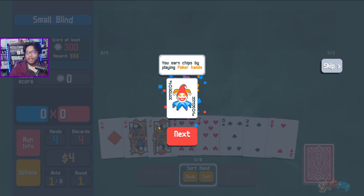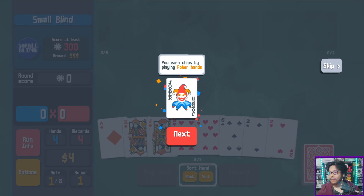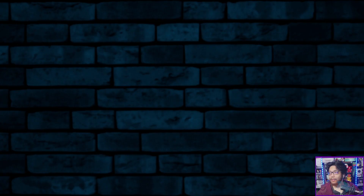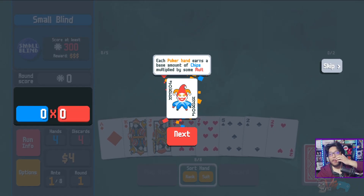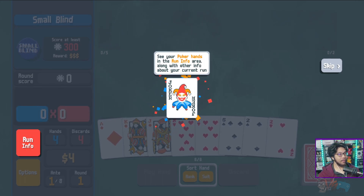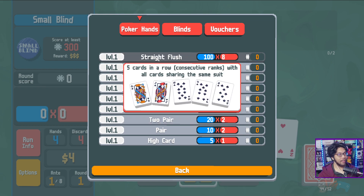You earn chips by playing poker hands. Each poker hand earns a base amount of chips multiplied by some multiplier. You can see your poker hands in the run info area with your other current run info — poker hands, blinds, and vouchers. So these are the hands of course: high card, pair — these are all like literally Texas Hold'em hands.